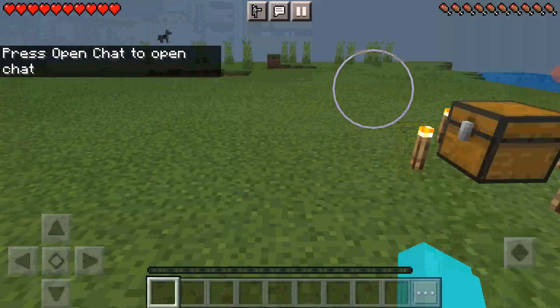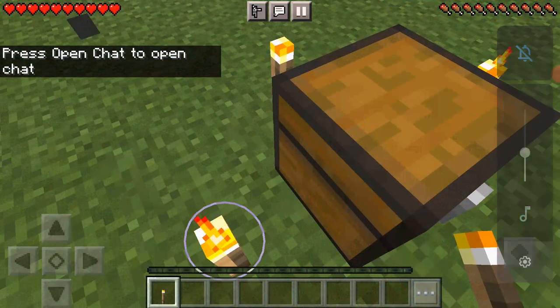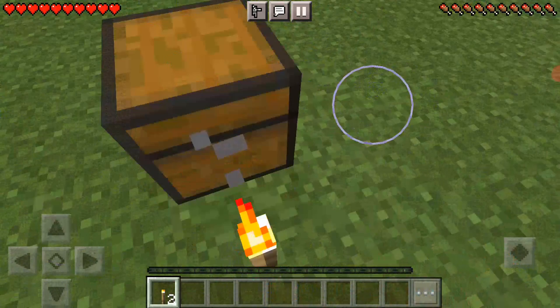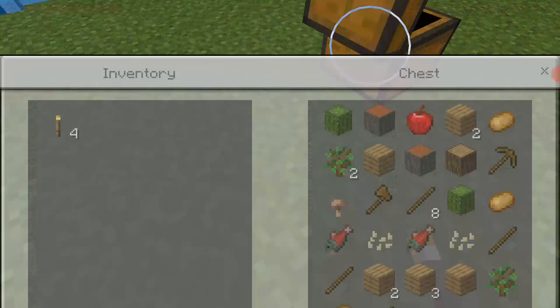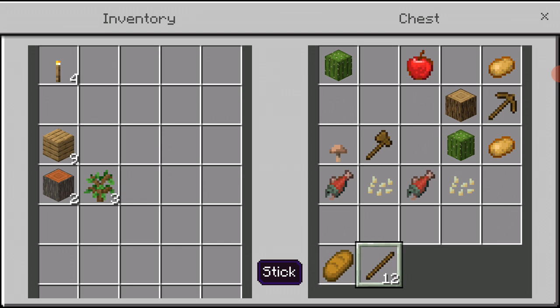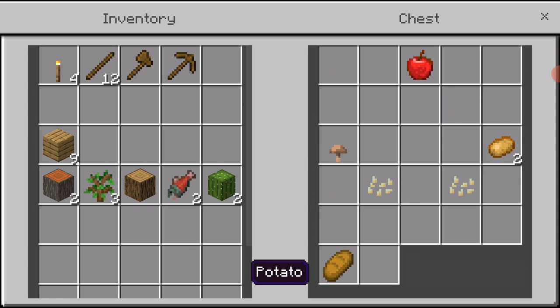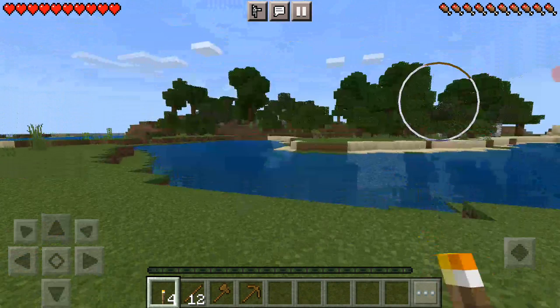Let's collect all these torches as usual. Let's see what's in the chest — oh man, this is a good chest! Some oak saplings, some sticks, an axe and a pickaxe, oak log, some raw salmon, cactus, and some potatoes.